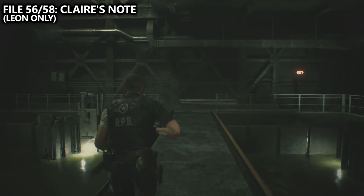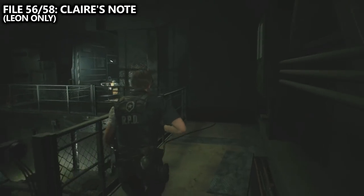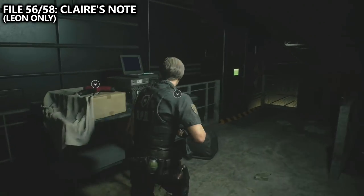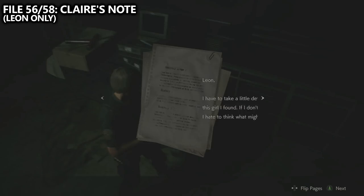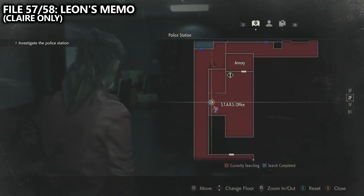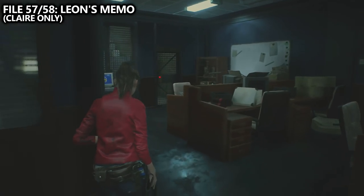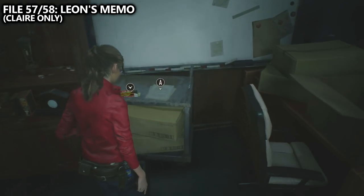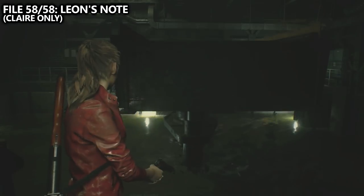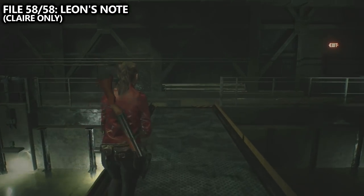At this point, we can basically run through and complete the campaign with Leon. We only have two more files left and they are accessible only through Claire B playthroughs. In a Claire B playthrough, accessed by going to New Game second run and selecting Claire, we can find one of her two unique collectibles inside of the STARS office — Leon's memo. The last file can be found in the treatment pool room after extending the bridge near the T-bar handle. This one's Leon's note and that should be 58 of 58.